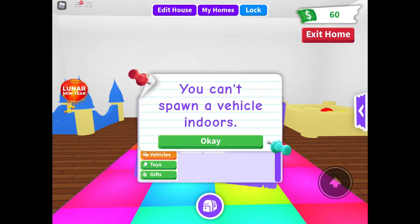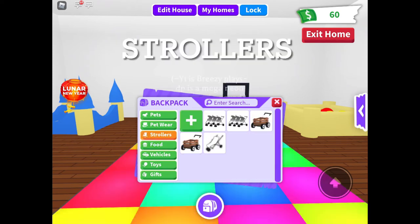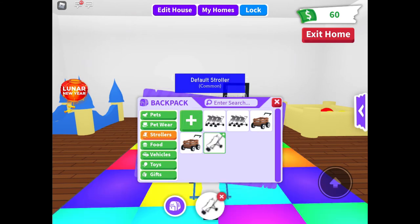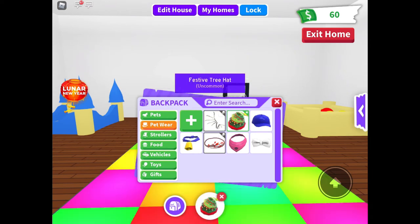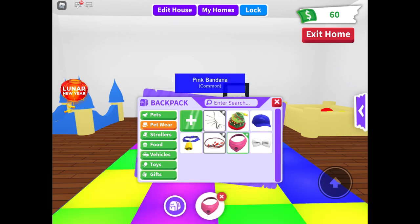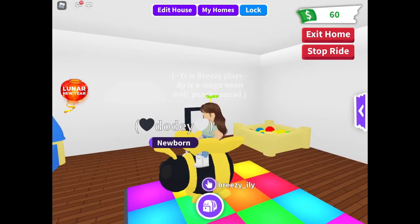Food isn't that important so here's just me scrolling through it. Now on to strollers: I have two triple strollers, two crate strollers, and one default stroller. Now on to pet wear: I have bone wings, a festive tree hat, a blue cap, a cow bow, leaf crown, pink bandana, and a white bow tie.